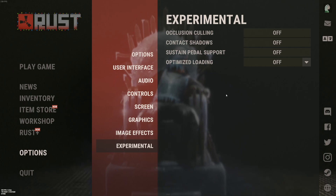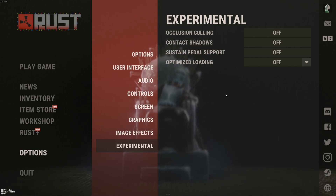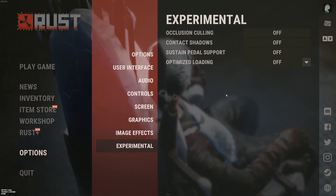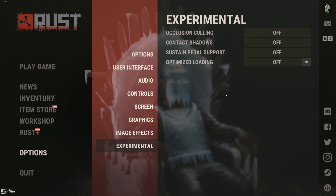This is pretty much it for my Rust guide. If you have any questions, just comment in the YouTube section — post your rig specs: CPU, GPU, and RAM, and I'll try to help you the best I can. Don't forget to subscribe to the channel. Peace.